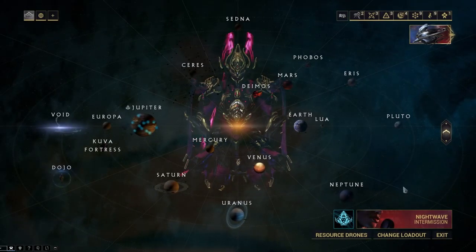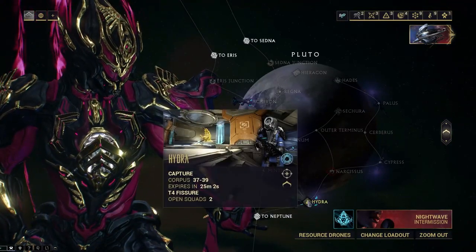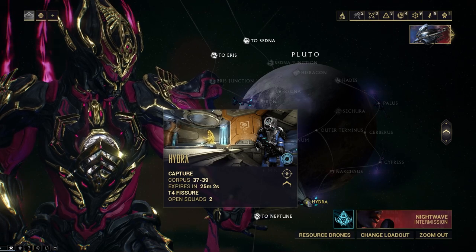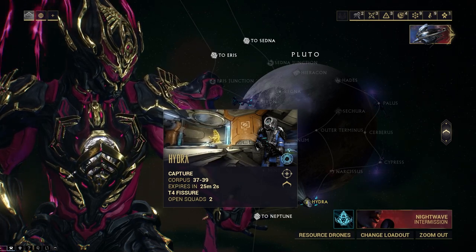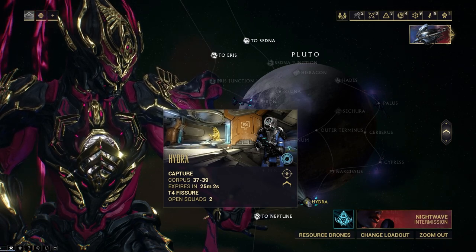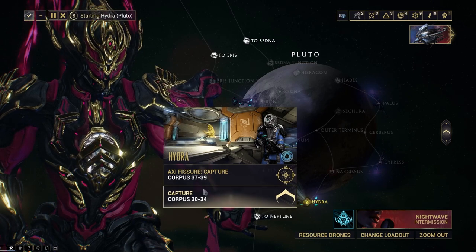Once we've selected our Progenitor Warframe, we need to select the mission that we want to find our Sister in. I do this in Hydra because it needs to be a Corpus Ship tileset mission. As you can see in the thumbnail of this mission, you actually have that golden hand with the console pad in front of it. This is what we're looking for — we need to enter Granum's Void. This is just a quick capture, so this is the mission I'll be using for my Sisters of Parvos.